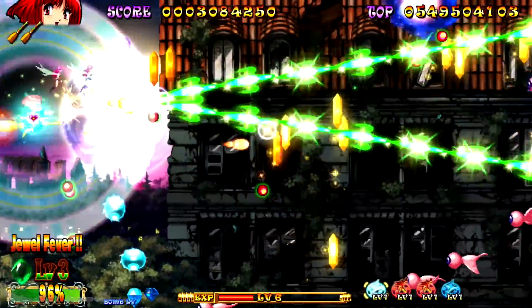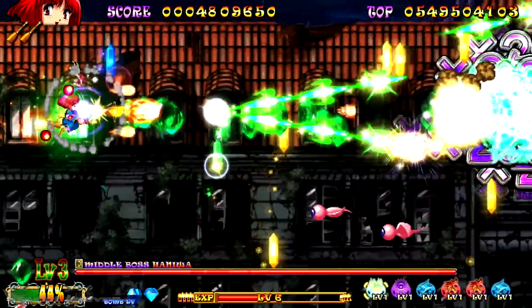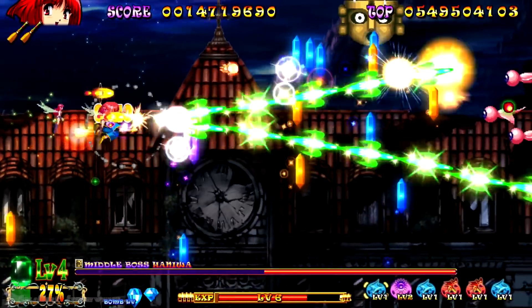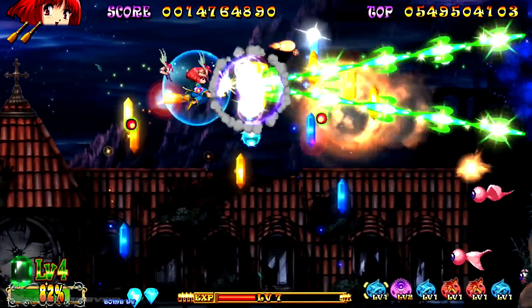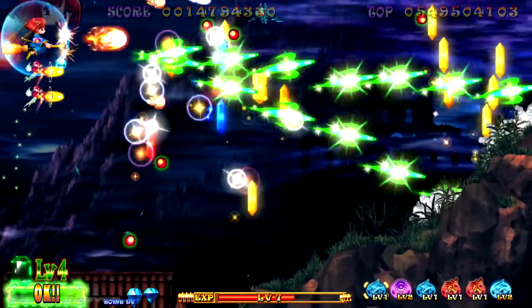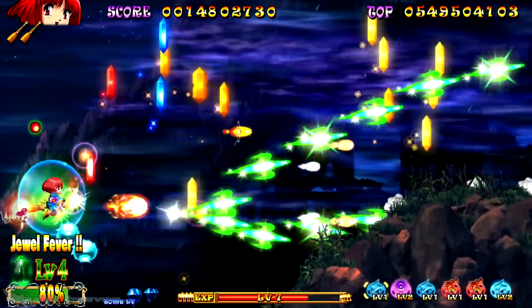Cotton Reboot features a number of different modes, but the real meat and potatoes of this release is the arranged mode. Generally speaking, the gameplay is very similar to the version we played on the Super CD-Rom-Rom, but there's way more going on here. Played in a side-scrolling manner, this time in a widescreen setting, players move Cotton about the screen at a decent rate using typical 8-directional control, regardless of whether an analog stick, D-pad, or arcade stick is being used.